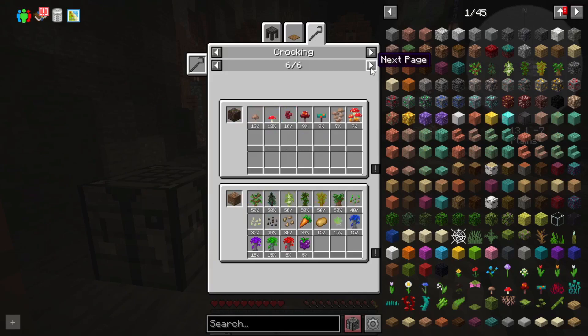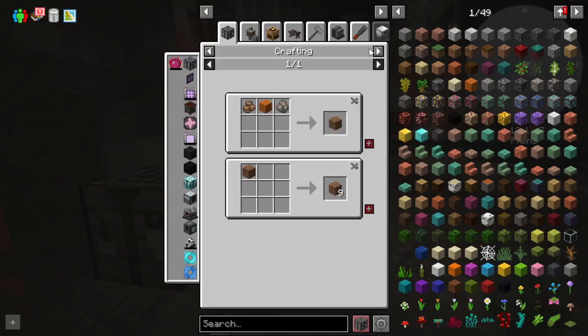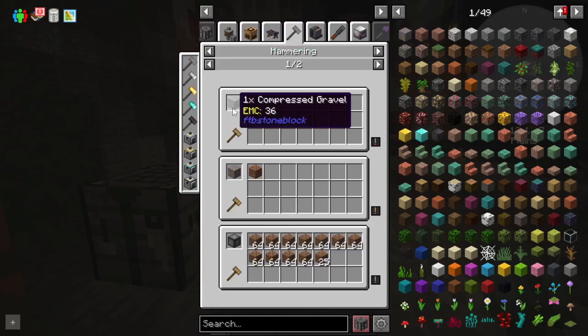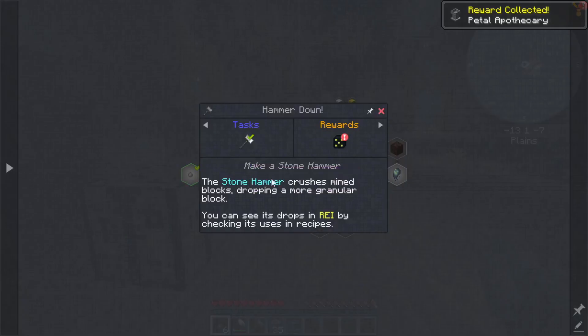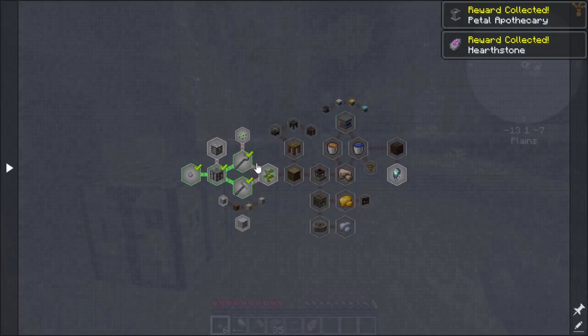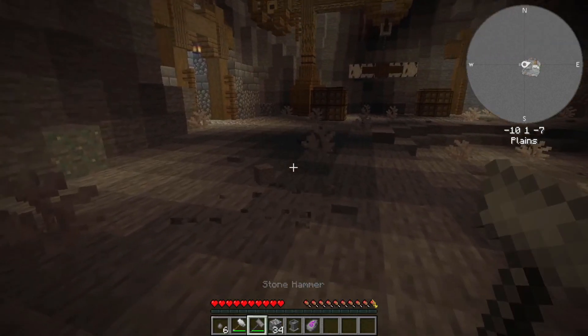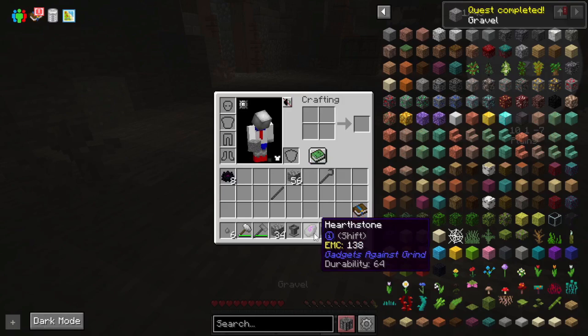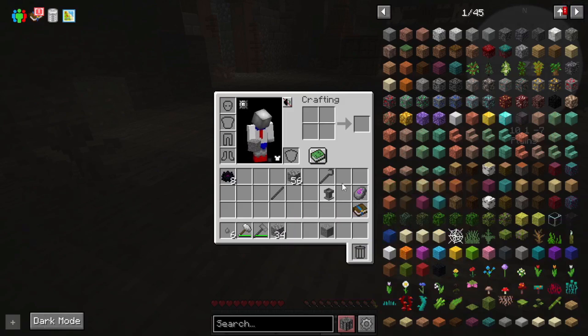It looks like mostly dirt — dirt is where we get that stuff from. So we need to make dirt. How do we get dirt? We can hammer gravel. Petal Apothecary — alright, that's a nice reward. We can get gravel, turn that into gravel. We also got a hearth stone, which teleports us to our personal spawn. That is pretty useful. Let's get rid of some of the stuff up here.